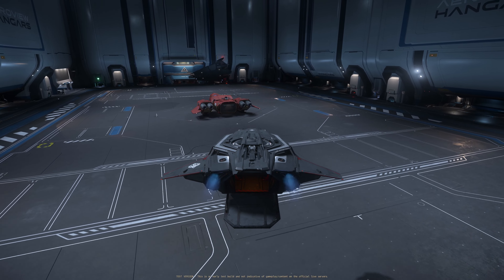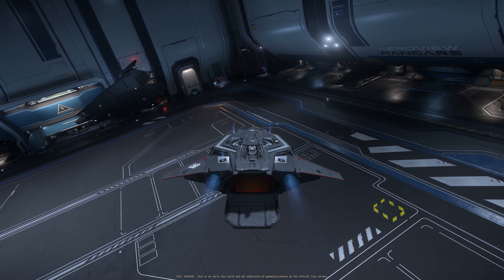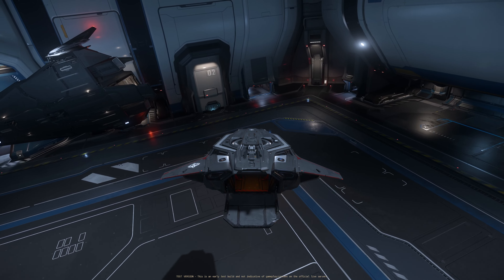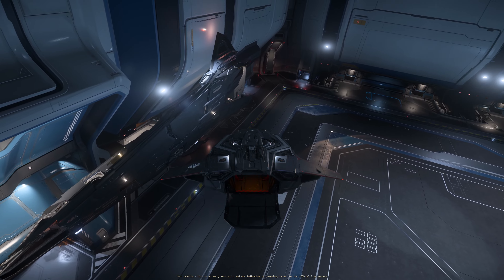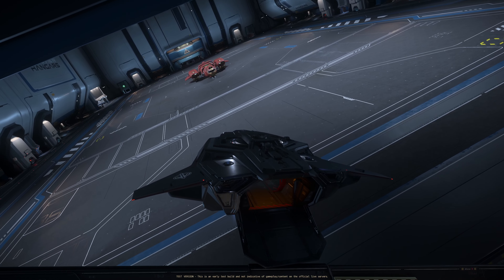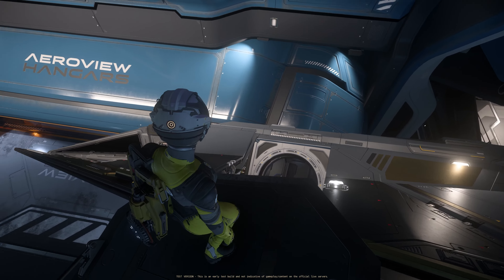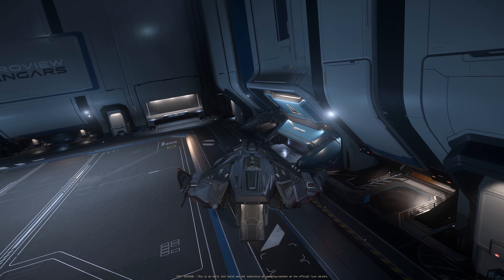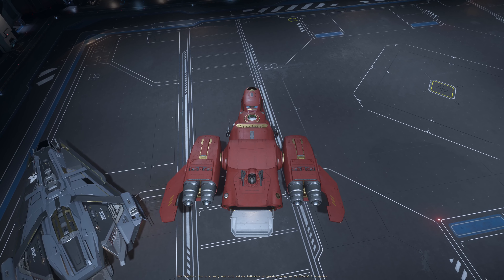You can put a Zeus here like this and it's not affected by the hangar. To get back on that Zeus you'd need a Pisces. Right now I have the Freelancer Max here and the other Zeus position didn't work. The Zeus parked here should be fine though — I just need to get back on the ship. I took a leap of faith, got back on the Zeus. Zeus and Freelancer Max are both in the hangar together.